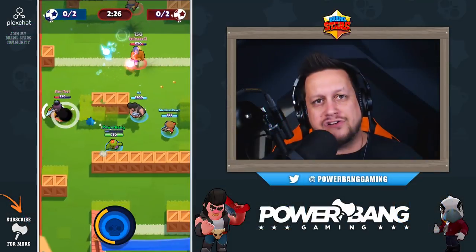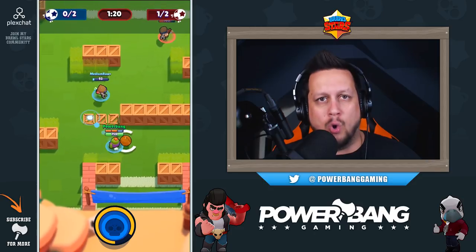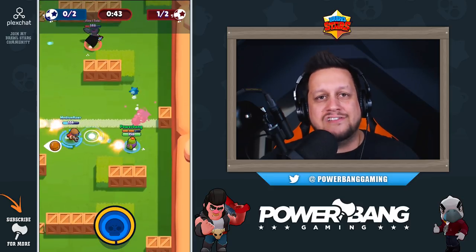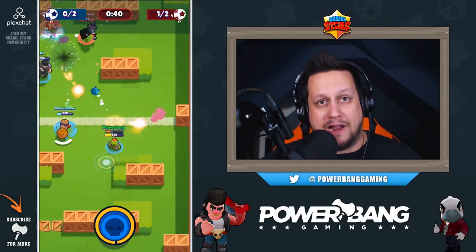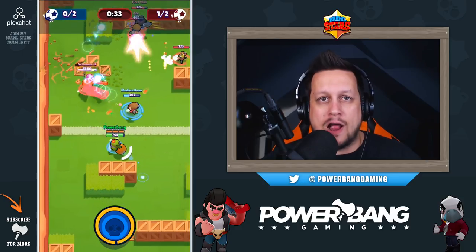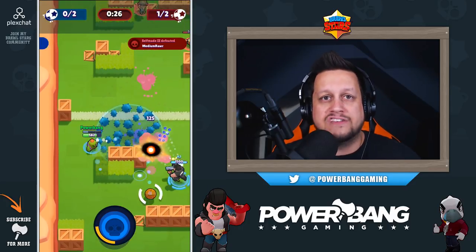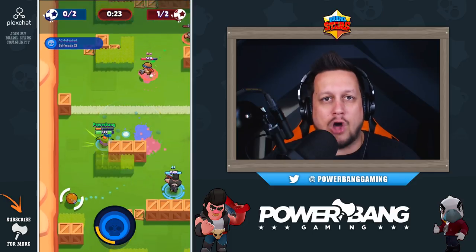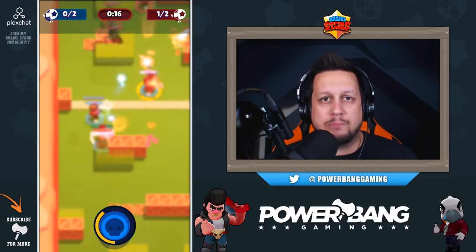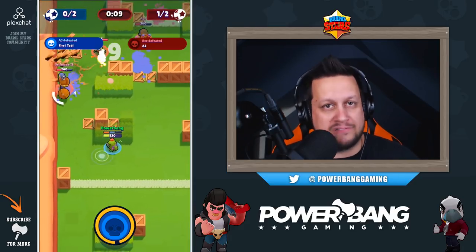In the top five at number five we've got Spike, a legendary brawler who does a fantastic job putting out a load of direct damage, making it very hard for enemies to approach your goal. He also has spiked projectiles that fly off his main cactus attack and can damage grouped enemies. Where Spike really shines is his super — the cactus patch he drops on the ground keeps opponents glued in place, making it very difficult to get near your goal. His ability to control the battlefield is unprecedented.